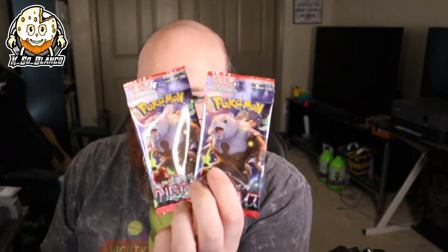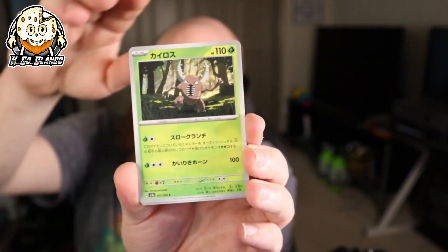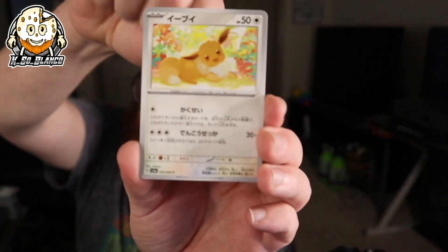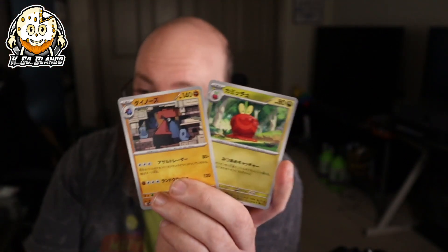Pinsir, Manaphy, Snorlax, and Love Ball — last pack magic, you guys! We could potentially get like a bonus hit — you never know. Is this going to be last pack magic or bust? That's the real question. Eevee, Tenprowth, Turkle — and it was a bust. No last pack magic today.